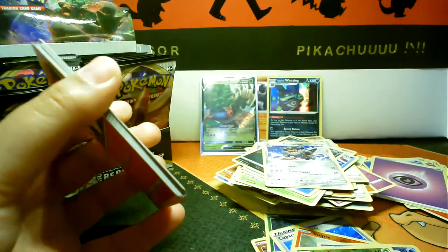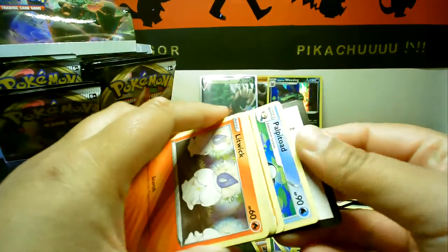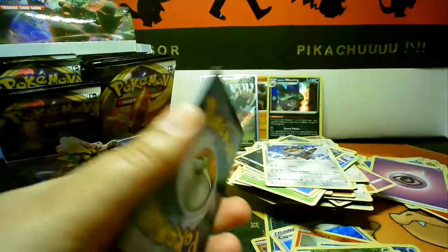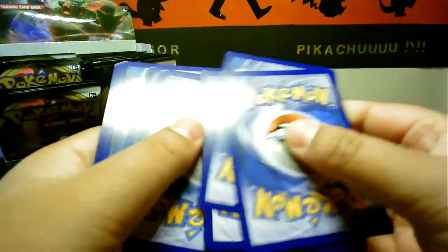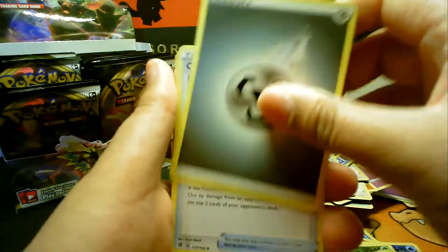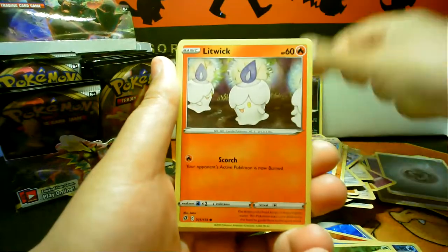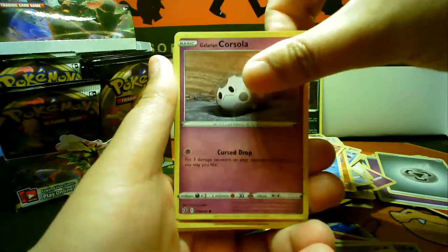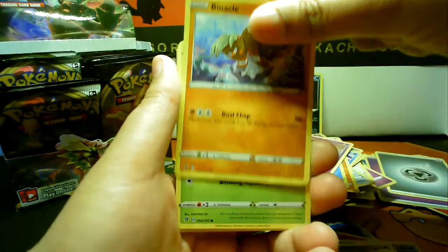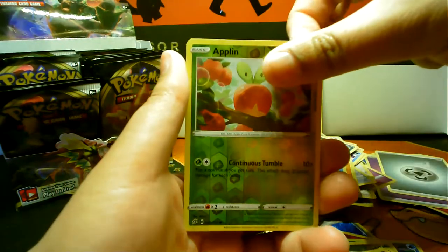Do you know what I really want? I want the gold Galarian Meowth because it looks so cute. I don't actually know what other rainbow rares I want — I want the gold Galarian Meowth, that is just unbelievably cute. I don't think he'd appreciate a cuddle but I want to cuddle him! Is there a way of translating the live chat? I don't know what's being said.